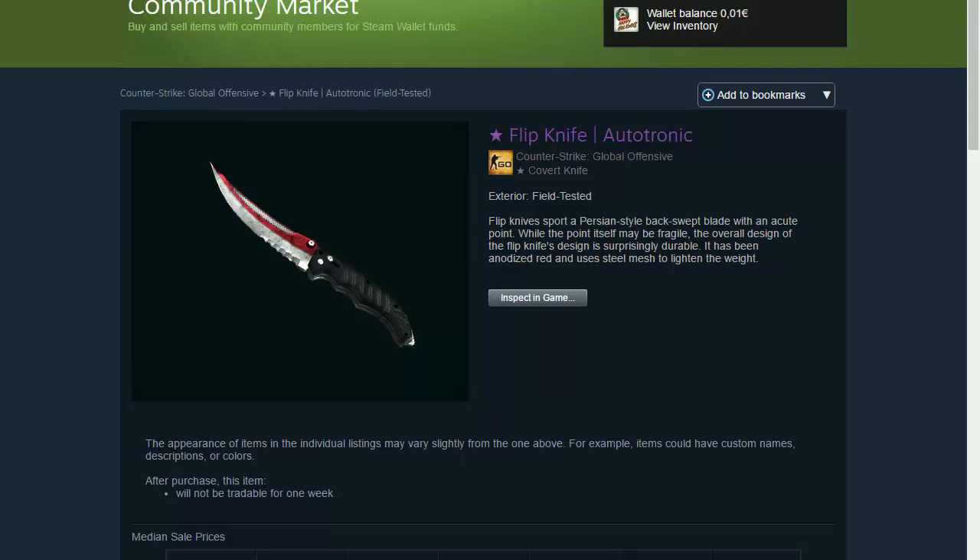I'm starting with Flipknife Autotronic. This came from the new Gamma case — a new update came out a couple months ago with new knives in it. The Autotronic models are just in Gut Knife, Karambit, Flipknife, Bayonet, and M9 Bayonet. No Falchion, no Huntsman, and no Bowie Knife.